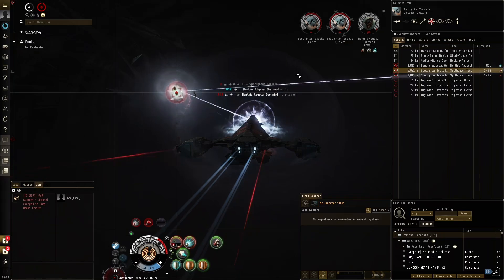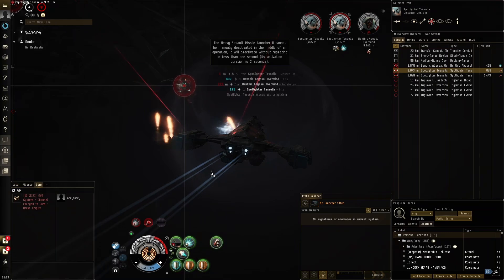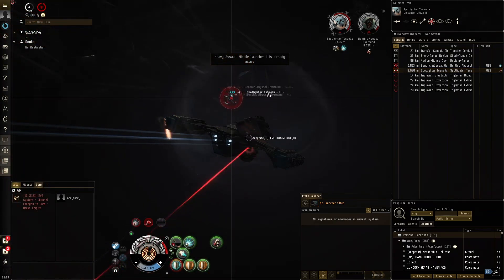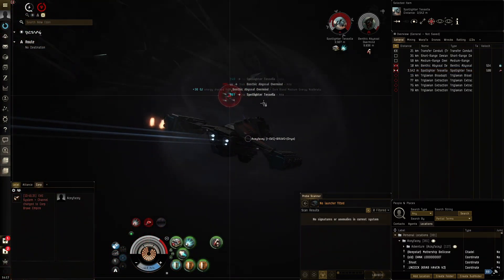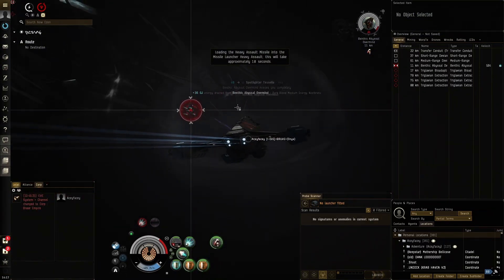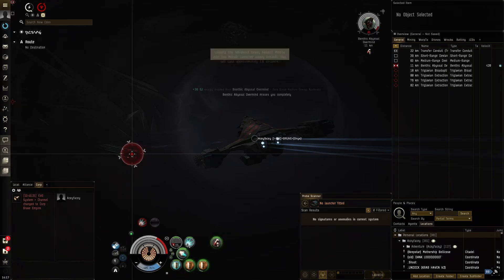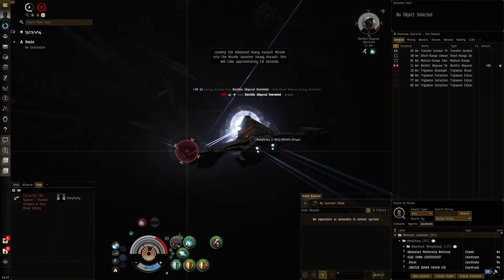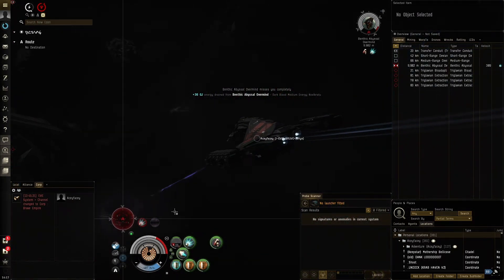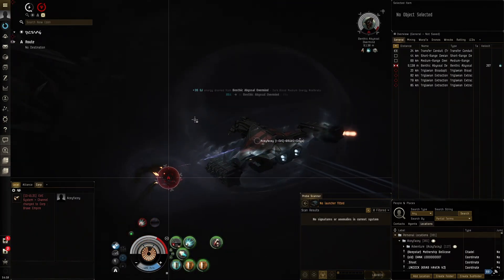We can nosferatu this guy — actually, I want to shoot the spotlight. Now we're taking a bit of damage, but it's all right. We've got our shield booster which is really powerful. I'm not using it just to preserve capacitor. In the dark side you're not taking damage all the time, so you don't have to use the shield booster constantly — you can keep that extra capacitor as a buffer before it runs out. We've only got one large cap battery, so we're not the most neut-proof ship, but the nosferatu gives us 36 gigajoules.